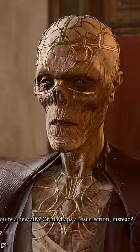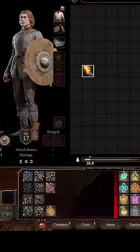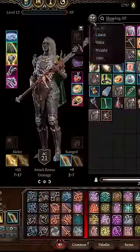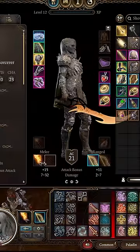Then go back to Withers and hire the exact same hireling. The hireling will now have a permanent flame blade and it can be traded to another character. You can then re-level your druid back up to repeat the process over and over, allowing you to get an infinite number of these.